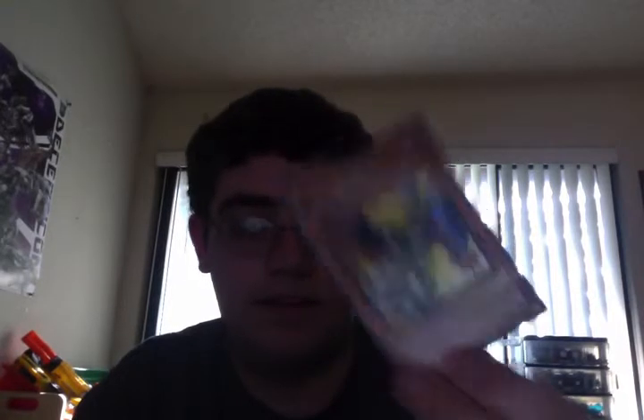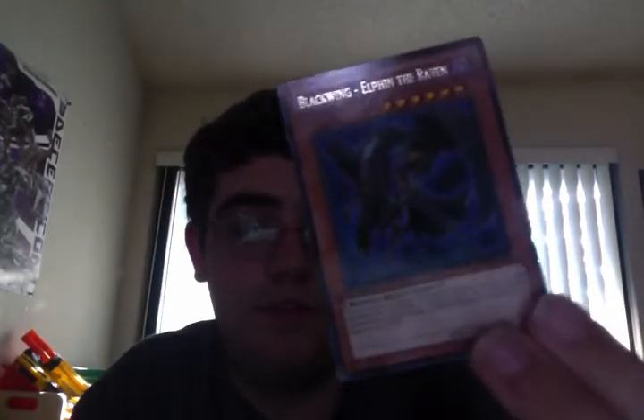So far these have been pretty common, and the only thing that's different is Jetstream the Blue Sky, which is a very rare card. I'm very excited. But now it's time for the final pack. Against the Wind, Gust the Backblast, Level Returner — an extremely common card, I have like 20 of these — another Ebon Arrow, and last but not least, a card I'm really excited about: Elfin the Raven. I know it's dark and you may not be able to see the art well.